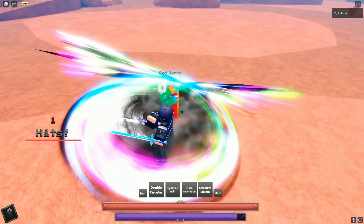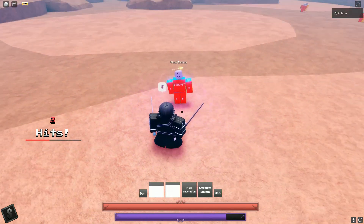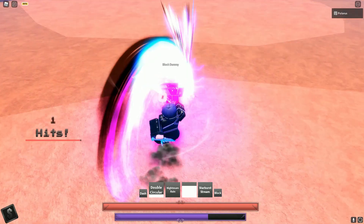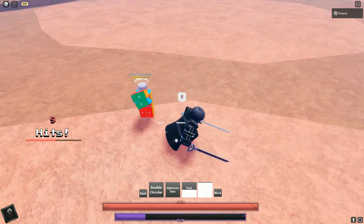Now for the Awakening Guard Breaks. Double Circular does not Guard Break. Nightmare Rain does Guard Break. Final Revolution does not Guard Break until the final hit. And then Starburst Stream guard breaks on the first hit. And that's Q2.